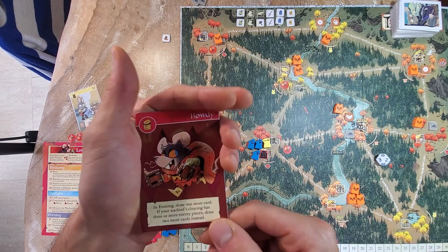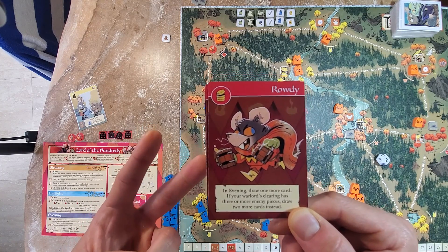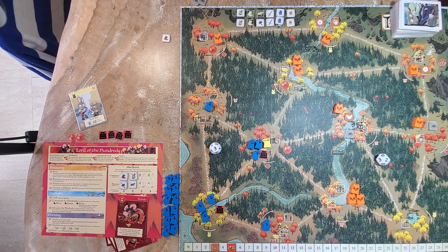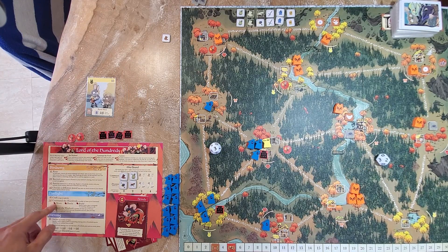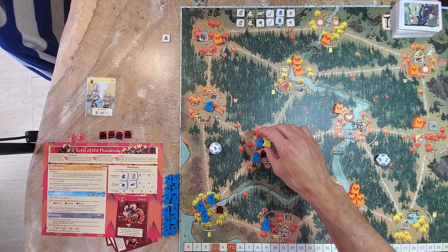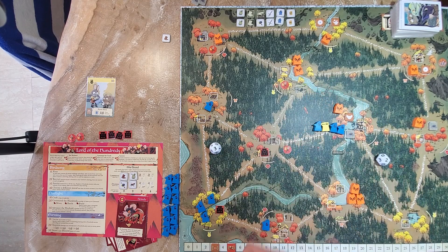Rowdy is: in evening, draw one more card; if your warlord's clearing has three or more enemy pieces, draw two more cards instead. This is the only way to draw more cards as the Lord of the Hundreds outside of crafting — and appropriately it's the coins mood. That's our new mood. I cannot craft this root tea, so move on to command the hundreds. I still have two command actions. We'll try Looters — take four warriors and move them into this clearing; that's the first command. Battle is our second command.